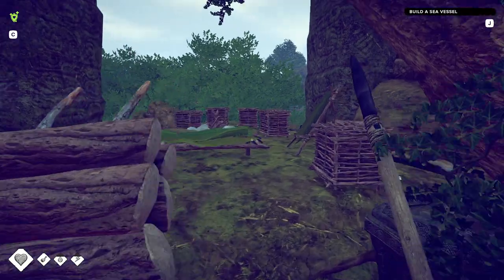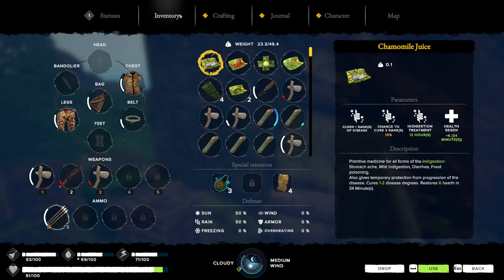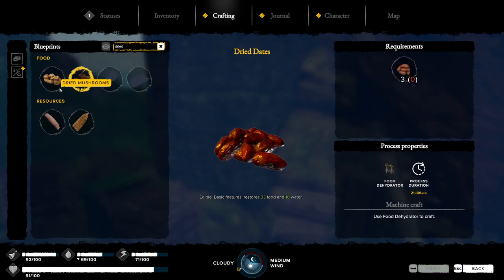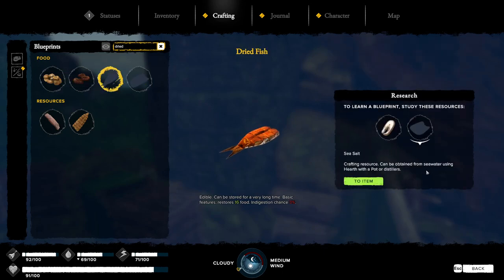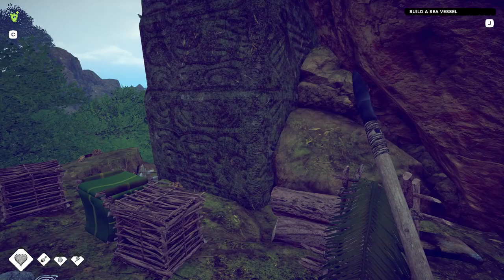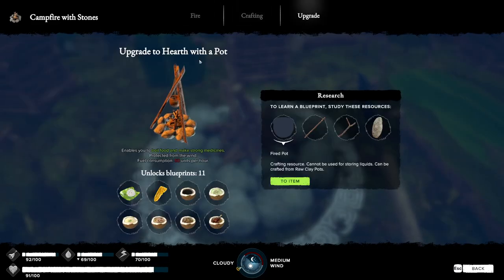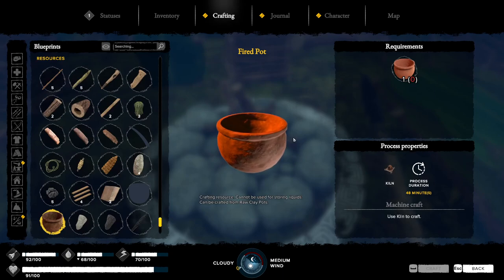Sounds like I should bring some dried food. To dry fish we'd need sea salt, which we can obtain from sea water using a hearth with a pot or distiller. So let's craft an upgrade to hearth with pot. For that we need a fired pot, which cannot be used for storing liquids. We'd need a kiln — how do we make a kiln?